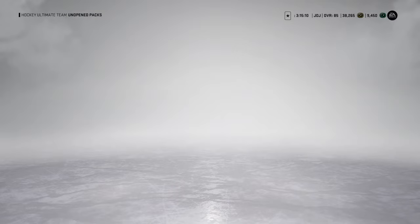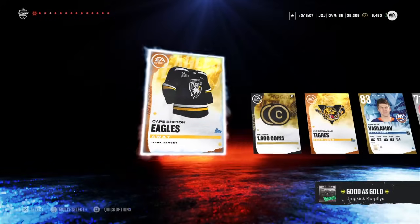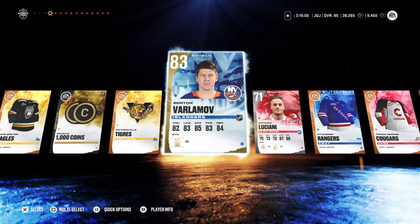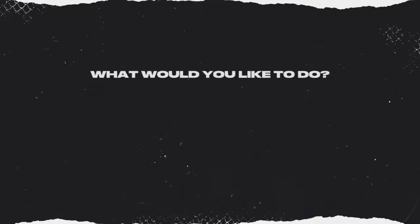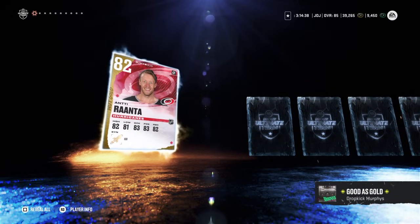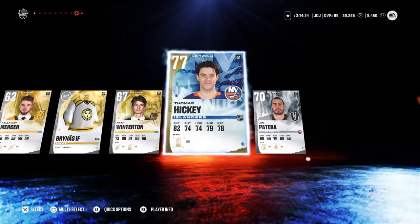Last loyalty reward pack. Here we go. Skip. We got a color change. Semyon Varlamov, 83. I guess I can use him because I have Benny Bishop — he's an 82 special card. So I guess I can use Semyon. Still no purple pulls this year, folks. We've got to get a purple pull. I'm not stopping until we get a purple. Antti Ranta, how you doing? And that's going to be it. Another Thomas Hickey.